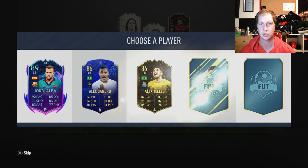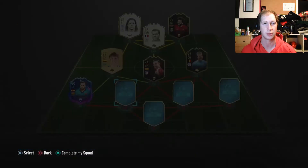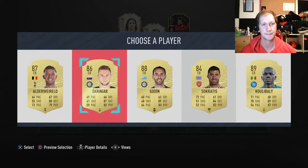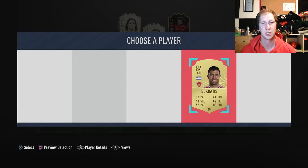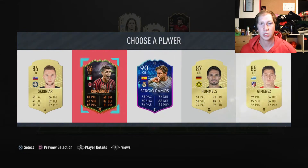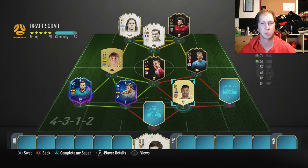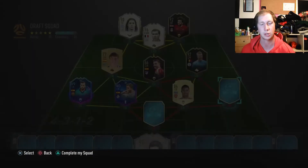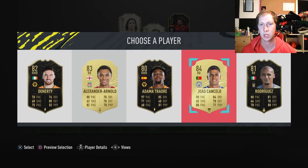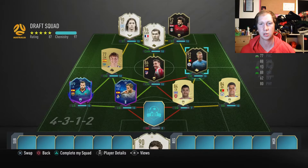In the left back position we're going to take Jordi Alba — gets the strong link there and he's also the best out of that selection. For our centre backs we'll take Socrates for now, but looking for an upgrade. Next centre back, we got 90 rated Sergio Ramos — very nice, definitely going to put him in. He's going to link up with all three of these players with that Spanish strong link and La Liga connection. Right back — we don't get Kyle Walker, but we get Cancelo, which is good because he strong links with De Bruyne.